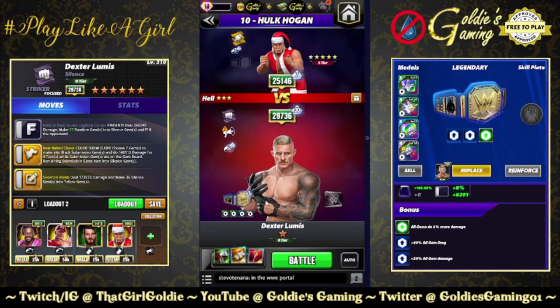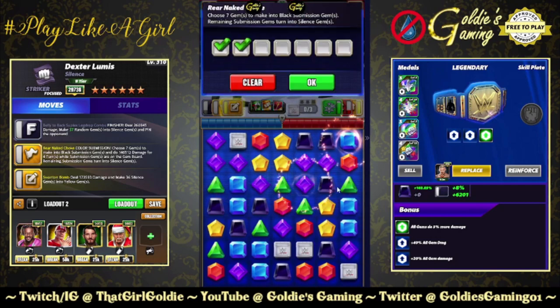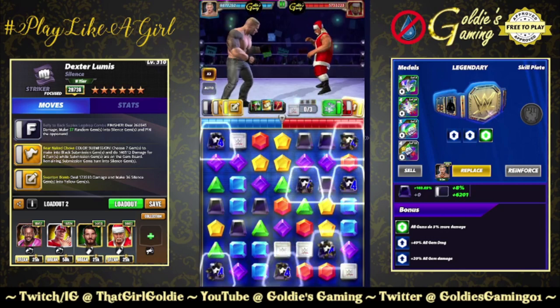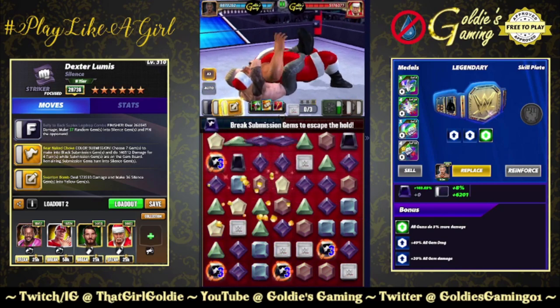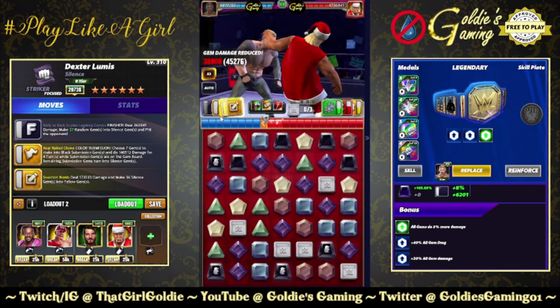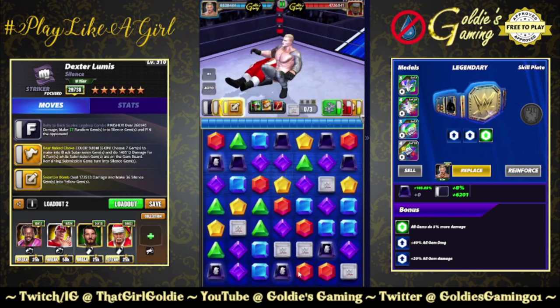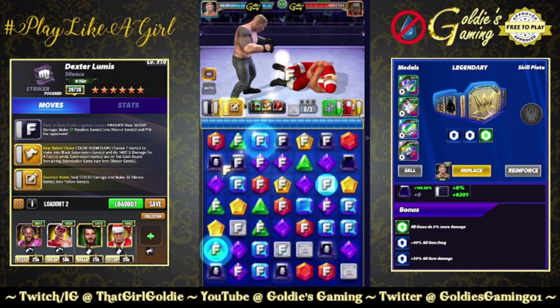Nothing special with the belt. So we're going to start with the submission to be safe — do two or three matches, then scatter those around. I don't think using a submission reduction coach here is all that beneficial because you're going to make a bunch of silence gems with the finisher anyway. Here it is — slow it down: kip up, leg drop. So cool.